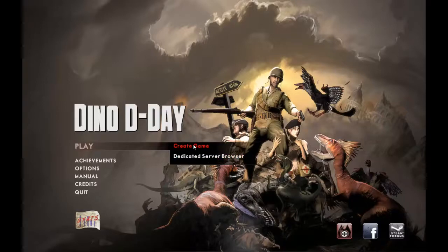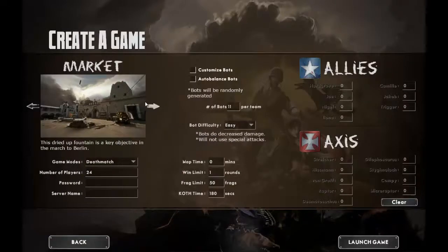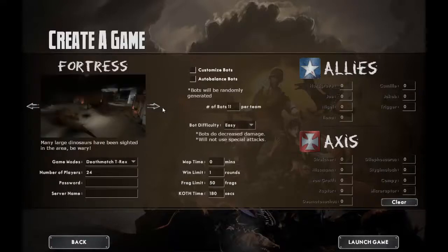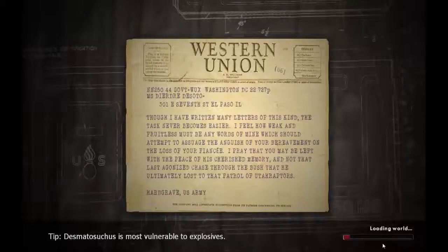So let's create a game real quick so you guys can see exactly what I mean. You have your different maps here — we're just gonna pick a random one. 'Fortress' sounds awesome, death match, T-rex, sure. Number of players — you can put a password if you're actually hosting this. Everything looks good here, we're just gonna launch the game.